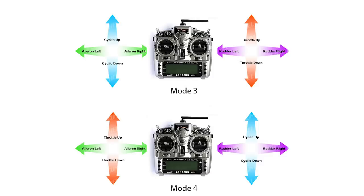In mode one it's not just swapping the sticks — the only thing that swaps is elevator and throttle. So yaw and elevator are on the right, and roll, pitch, and throttle switch sticks. That puts your pitch and your yaw on the same stick and your throttle and your roll on the same stick. There are two more modes — mode three and mode four — and we'll stick a graphic up to show you.